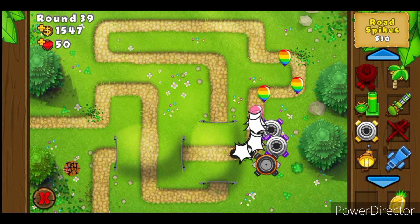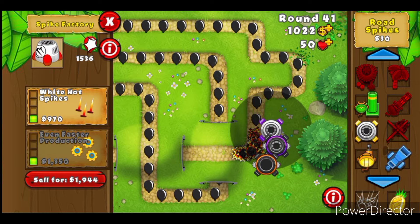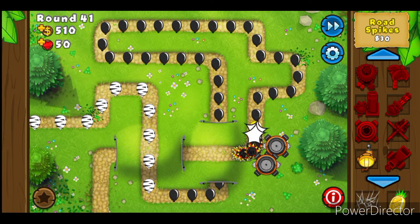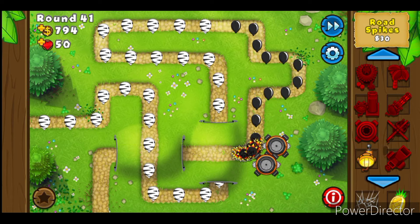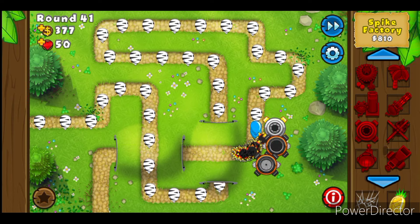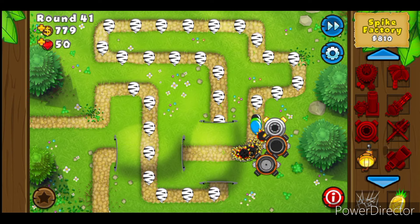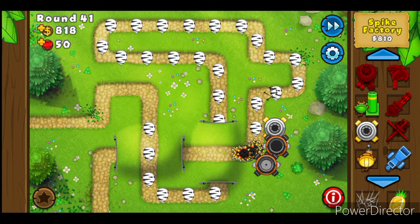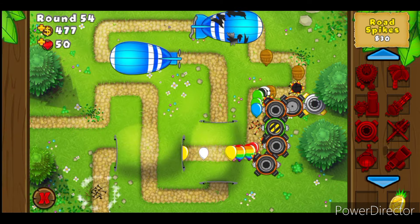I continued playing this way and actually survived to round 39 — a huge improvement. I should mention that by the time of recording I hadn't upgraded anything in the monkey lab or purchased the specialised building, so this was still raw, pre-upgrade form. I also upgraded into a funny ball upgrade that I later discovered deals more damage to ceramics — at the time I thought it boosted popping power against everything. As the game advanced, I tried turning some Spike Factories into specific mob shredders, but I still got overwhelmed by the end.